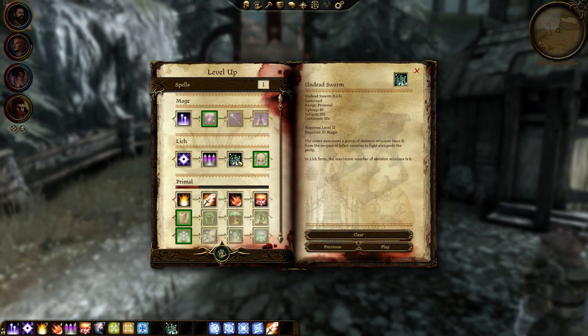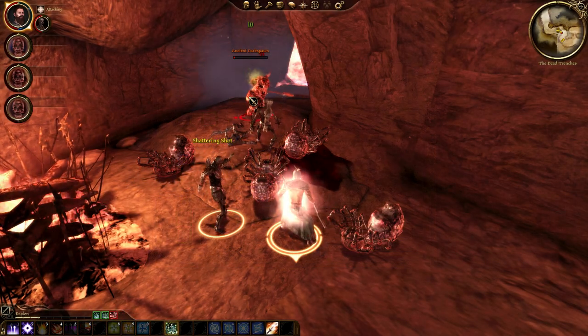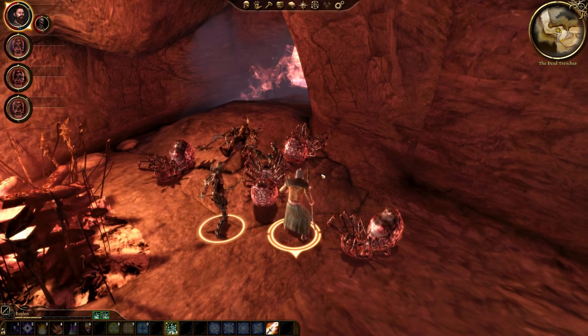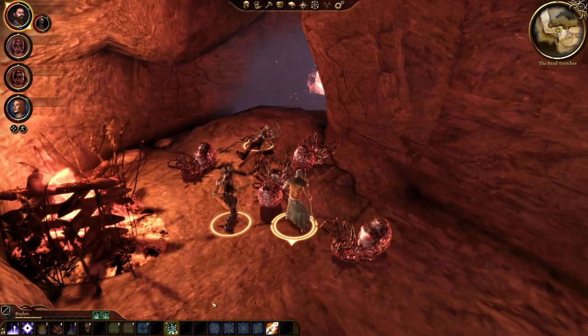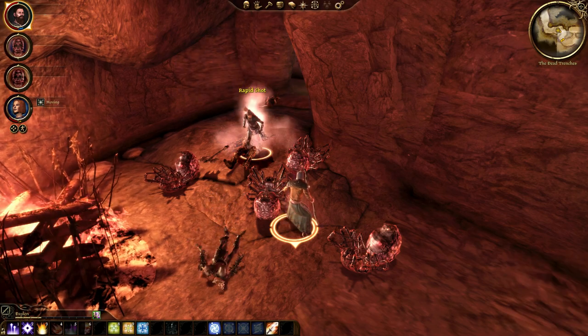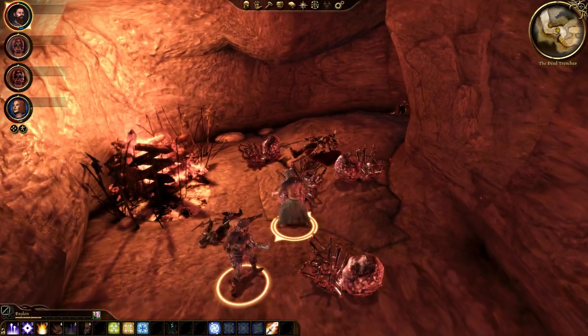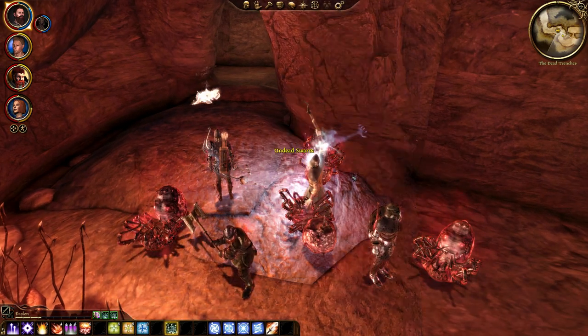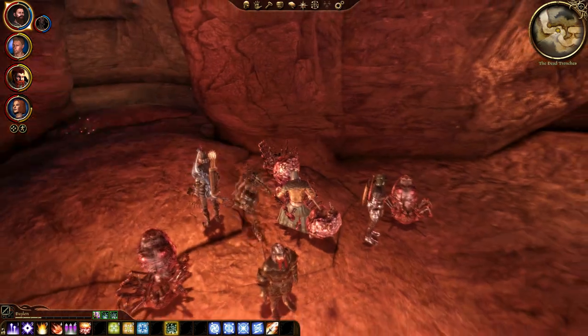Undead Swarm is my favorite ability. It is a sustained ability that you cast and will raise nearby corpses up as skeletons to fight for you. The corpses must be humanoid and must not be skeletons — they've got to be fleshy humanoid corpses, like fallen humans, elves, dwarves, or darkspawn. For this reason, I'd avoid looting corpses until you've already summoned your minions.